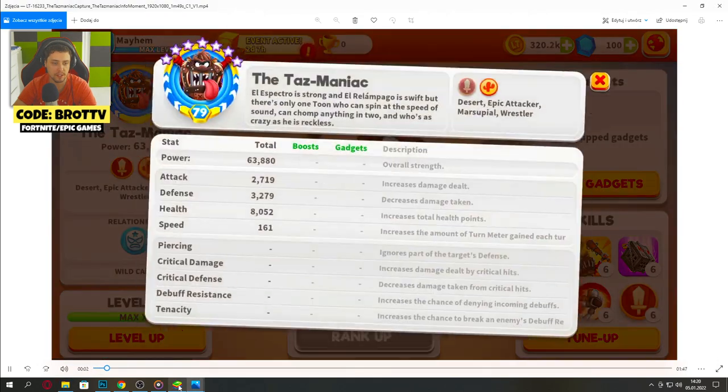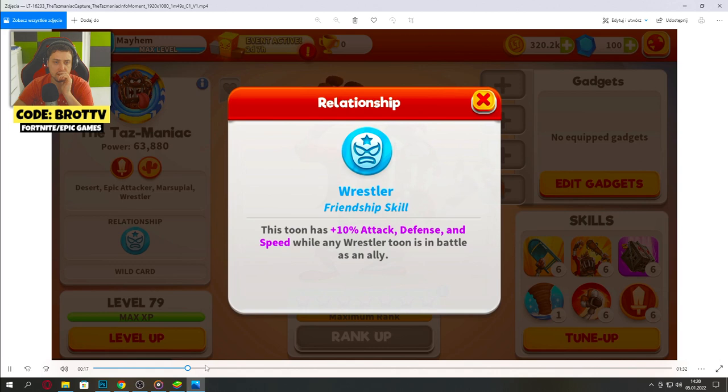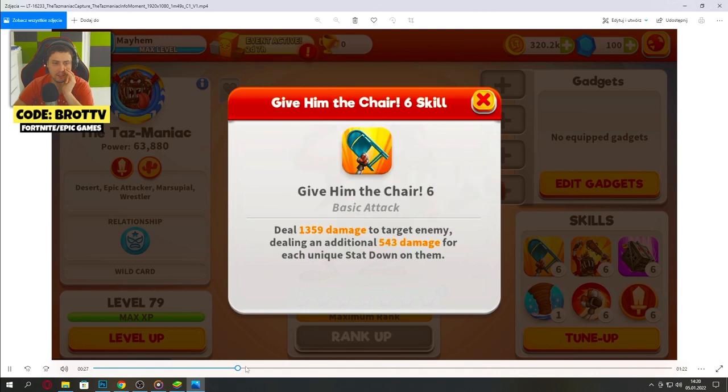Let's go with the skill set here guys. So yeah, nice amount of health. This is an attacker, so his attack is 2700 — not that bad. 'Give him the chair': deal damage to target enemy, dealing additional damage for each unique stat down on them.